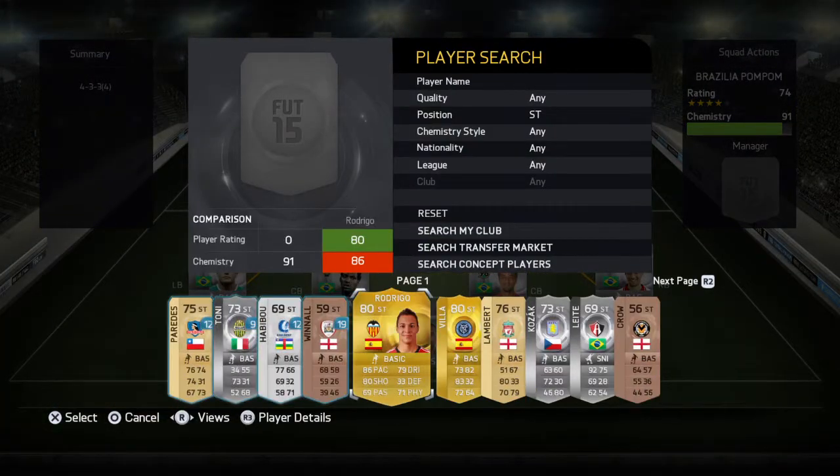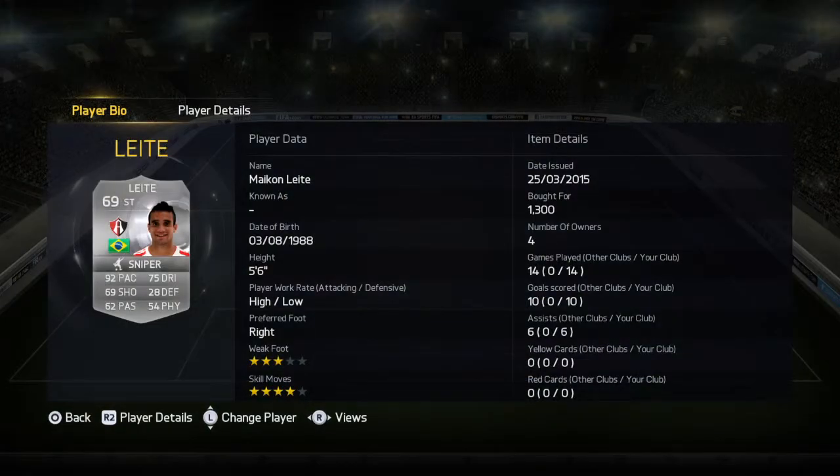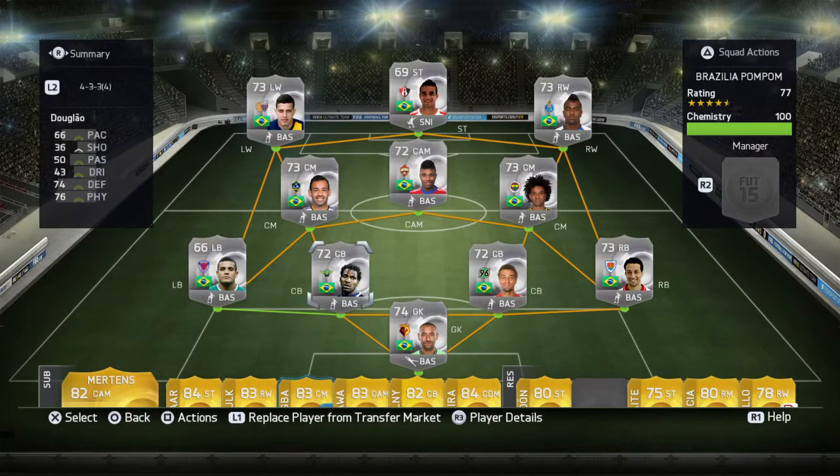Up front we are going with the man himself — Leite. I don't know how you pronounce his name and I don't give a crap. All I have to say is 92 pace. He's got 4-star skill moves, which is decent especially when you're playing divisions. Got 75 dribbling, which you do need because some players have got so much pace but just can't dribble. He's an all-round very good player and he scored some goals for me.